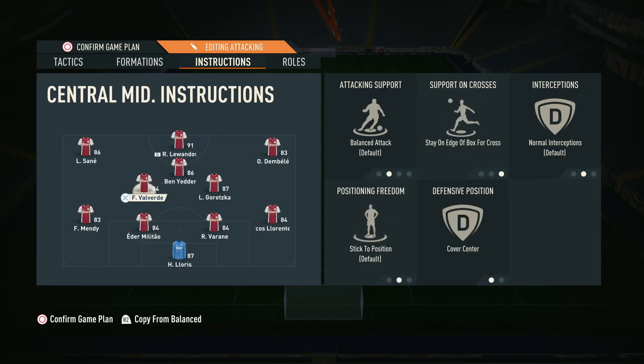For the two midfielders — Gretzko and Valverde — both need balanced attack and stay on edge of the box. Balanced attack gives them a better starting position since with direct passing they'll make forward runs regardless. We don't want them going into the box in case counter attacks arise — we need them to stay in a decent position to break things up. That's also why it's really important to make tactical fouls in transition to stop any counter attacks if you feel exposed at the back.